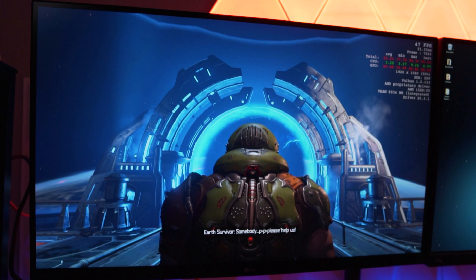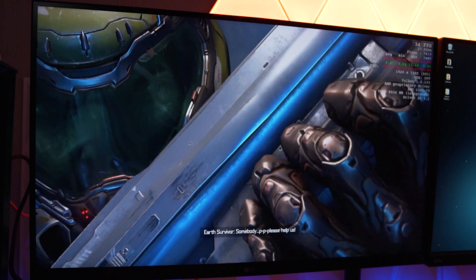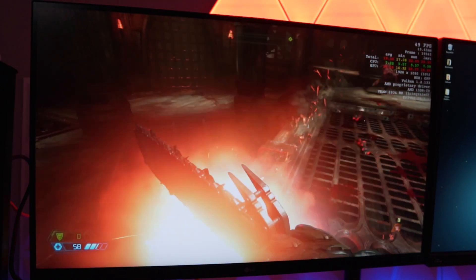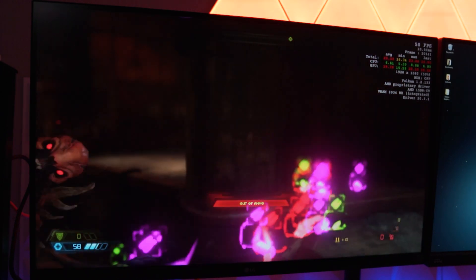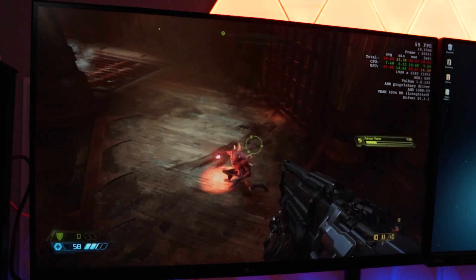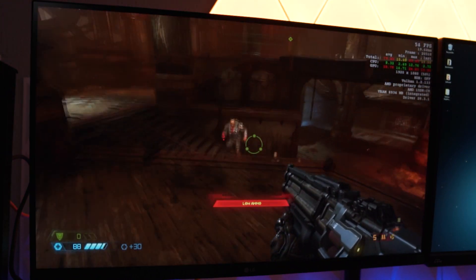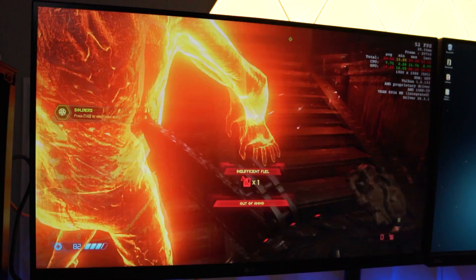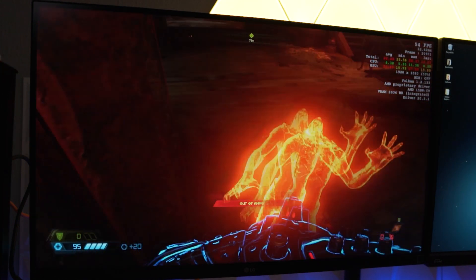Last was basically the most surprising game of them all — Doom Eternal, a brand new game that just came out. This little thing surprised the heck out of me with the numbers I was able to get. Holy crap, this game is fun. As you can see, we're getting a very respectable 50 to 60 FPS, and that is on the low preset. It still looks great, and I had such an enjoyable time that I actually sat and played the game for about an hour without even realizing it.